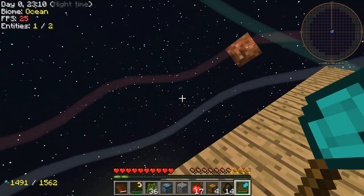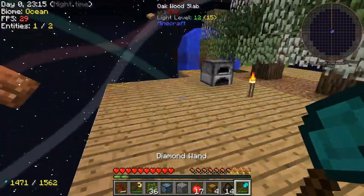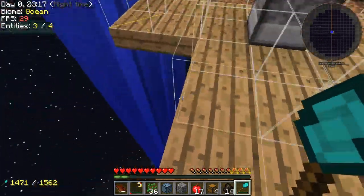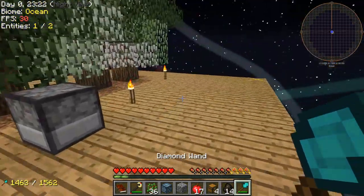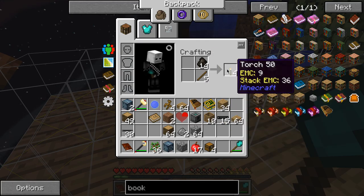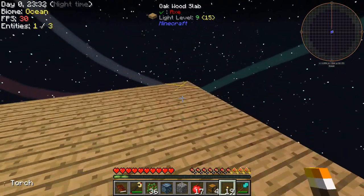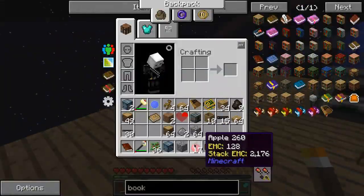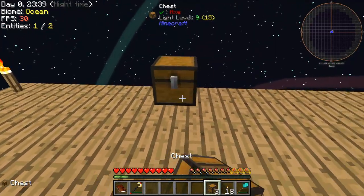Let's get some chests going — we need chests. Let's get four. We need more space. Let's get more of these. More space, let's go.